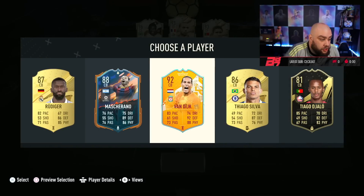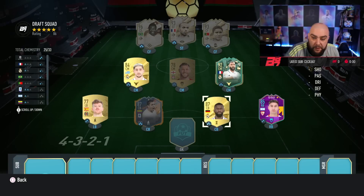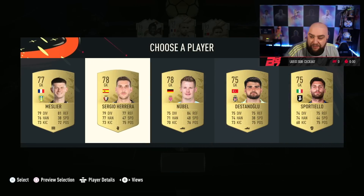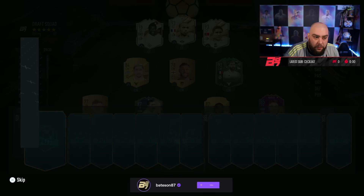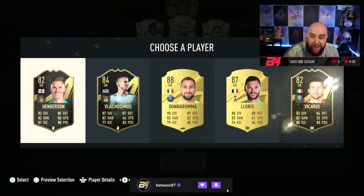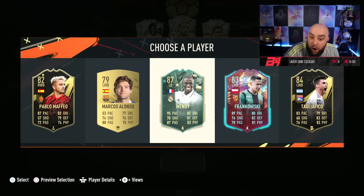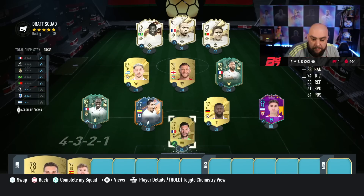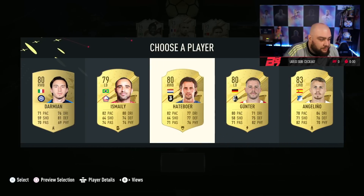Guys, I might have to — I don't want to turn down Virgil, but I don't want to turn down Masherano either. But I'm going to go with Rudiger, because I know that defence is good. Apart from that — that's not very good though. Herrera. We need one centre mid, a better goalkeeper — we've got a French goalkeeper there. EA are hooking me up here. I think I need a French midfielder.